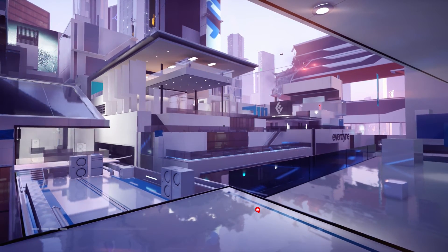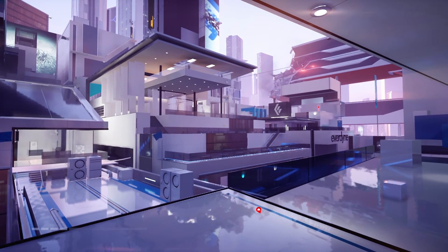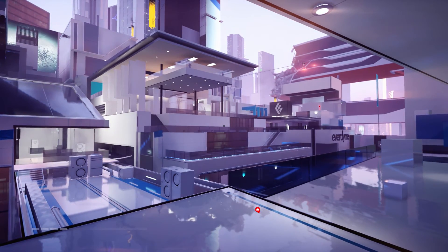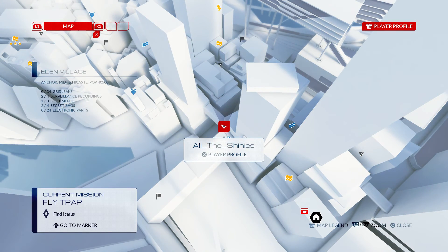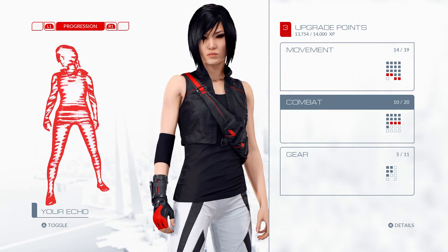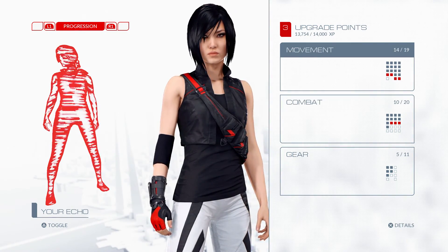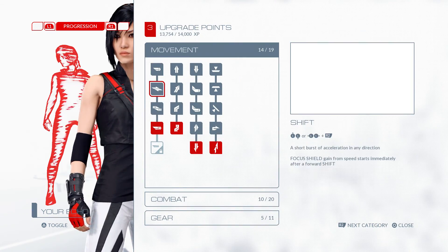Hey everyone and welcome back to Mirror's Edge Catalyst. On this video we're gonna be completing the side mission Caught in the Web. And before we do that, at the end of the last mission I unlocked a bunch of new abilities I can get, and I've been saving up those upgrade points because I couldn't spend them. So let's pick up a few abilities.